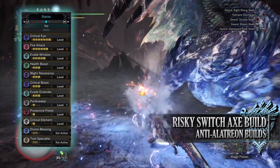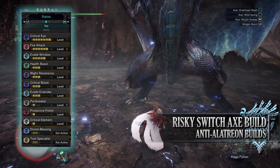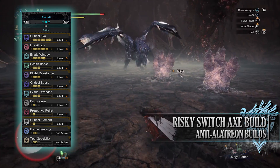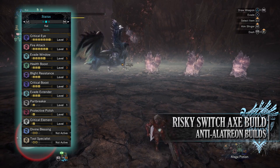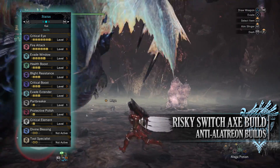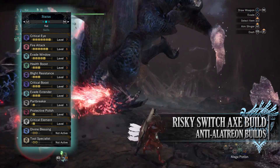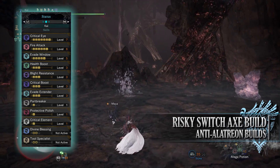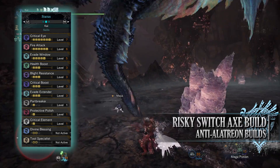For skills, first you have Critical Eye at level 7, which increases the base affinity of a build. You have Fire Attack level 6, increasing the fire rating and damage — if using a different element you would replace fire attack to match, such as Ice Attack level 6 for an ice weapon. You have Evade Window level 5, a very useful defensive and quality of life skill especially for the Switch Axe. The Switch Axe is very slow and its main form of movement is rolling and bunny hopping. Evade Window increases the invulnerability frames on these evasion manoeuvres, and at level 5 you can pretty much dodge any of Alatreon's attacks by rolling and bunny hopping — you can even roll into attacks and not get hit.